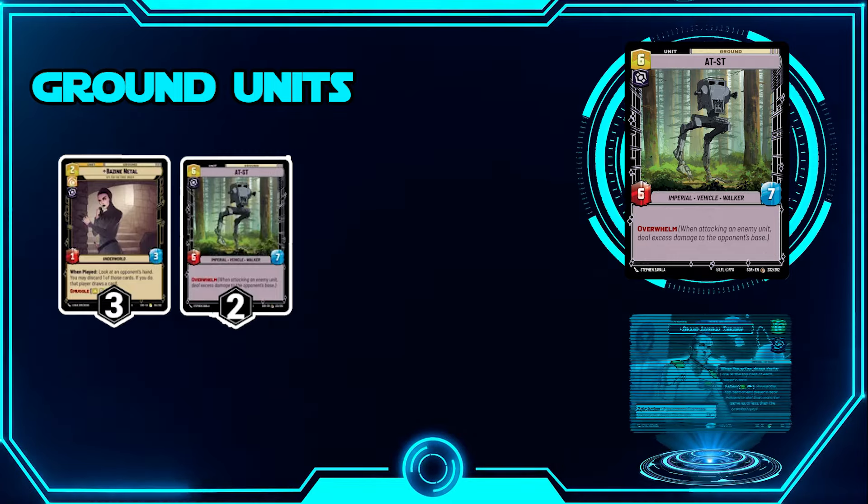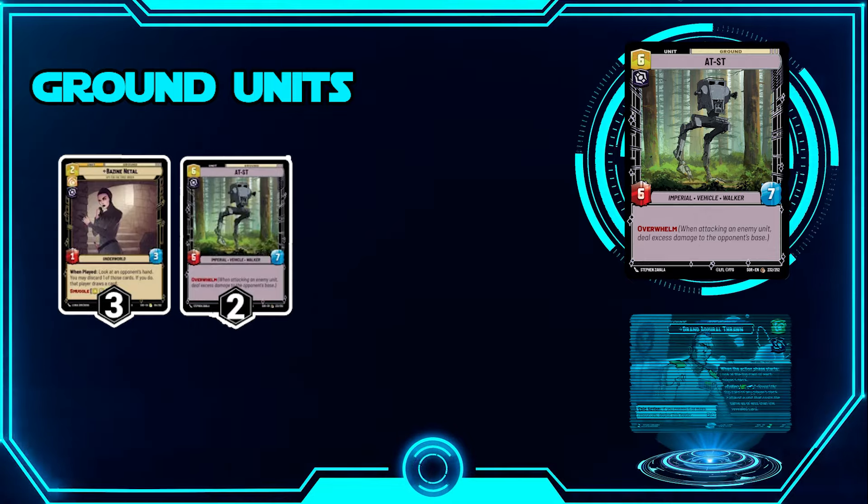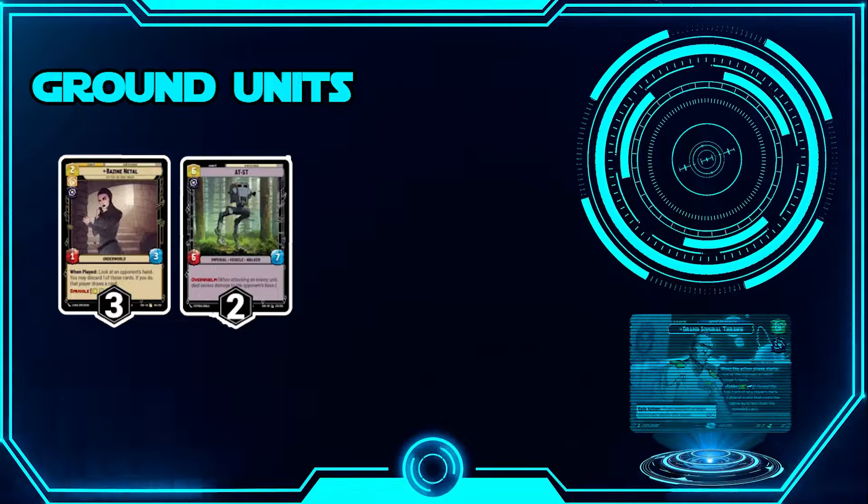Next I play two AT-STs — I'll explain why later. Having it as something that can potentially threaten a late game swing and get more damage on your opponent is solid. It has Overwhelm and is a 6/7 for six. I'll talk about it more when we get to that point, but AT-ST feels pretty good in this deck.